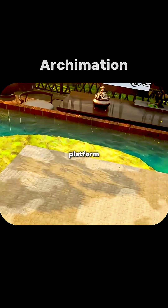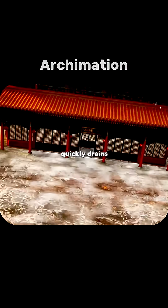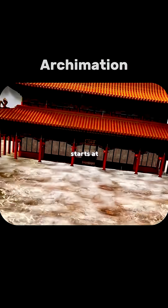Next, you imagine expanding the foundation platform, raising the center, and placing the house on the highest point. That way, rainwater quickly drains outward, and if collapse happens, it starts at the edges.